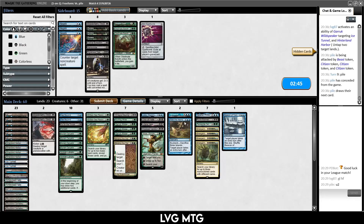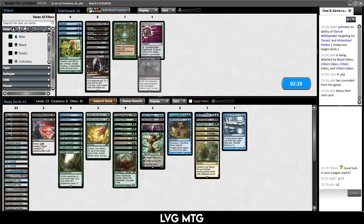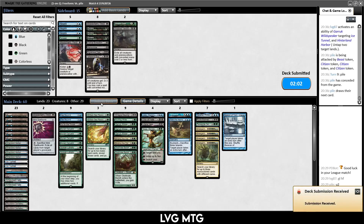Sideboarding: I like most of our setup. Take out a Farseek. Obstinate Baloth could be okay if they're on a discard plan — put in two Obstinate Baloths since they're mono black and probably running Hymn. Nihil Spellbomb is okay. Blood Chief Thirst is kind of bad — I'll take out one. I don't need that much removal; I just want to go over the top of whatever they're doing.